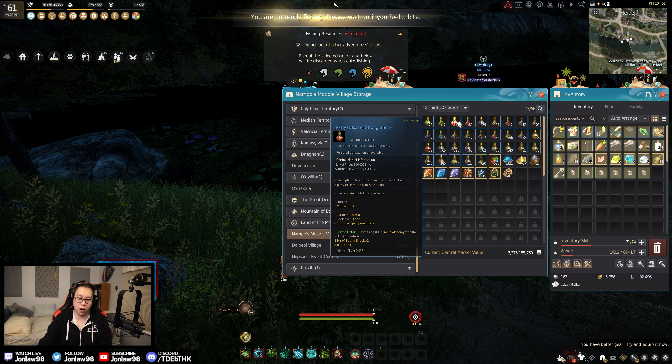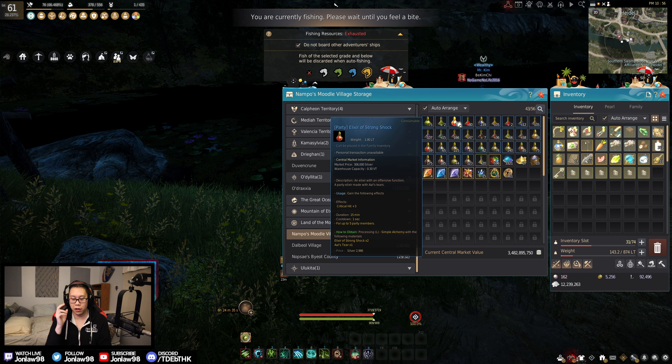Next we have Elixir of Strong Shock — critical hit plus three. This one's a little tricky because sometimes depending on what crystals you use, you can just get five crit and you won't need it. But if you're using straight damage crystals, chances are you're not going to hit five crit without a lot of extra bonuses. So just using the party elixir or regular elixir of this one is always going to guarantee you hit five crit.